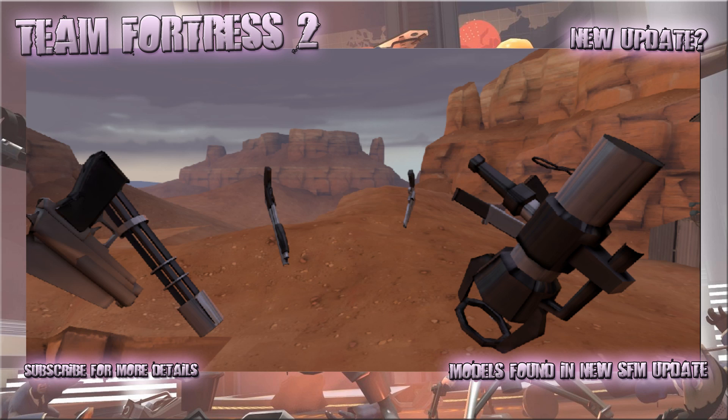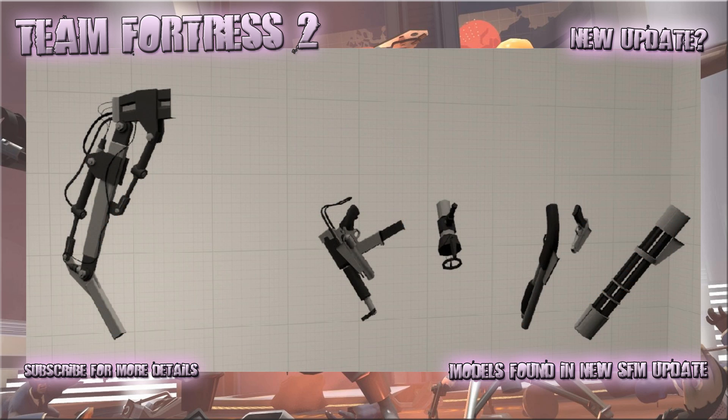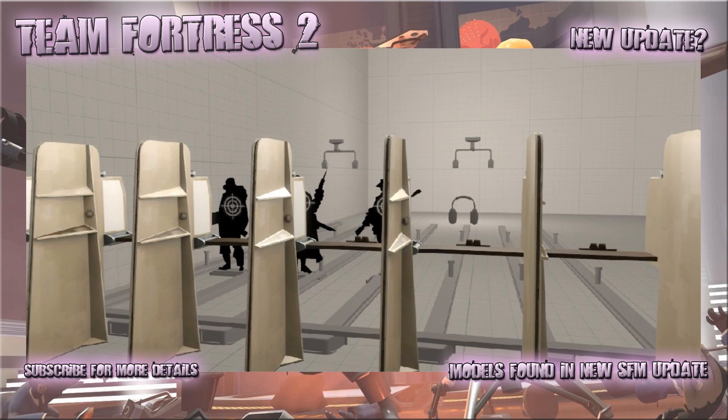Hey guys, it's Colossius X and I just want to make a quick video to talk about these models that have appeared in the Source Filmmaker. In the recent update there's basically been some Team Fortress 2 models and to be honest they're a bit weird, because they're not like weapon models or anything like that — they're like static props and some of them even look like parts of a map.